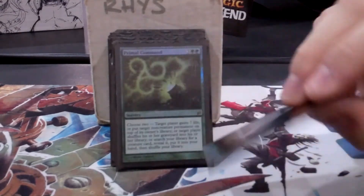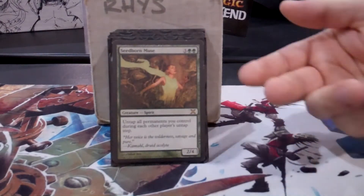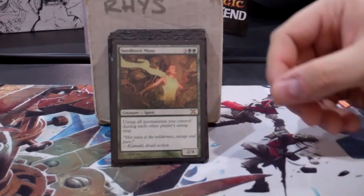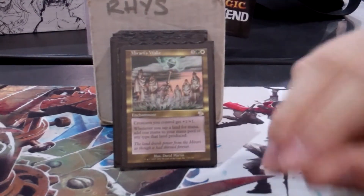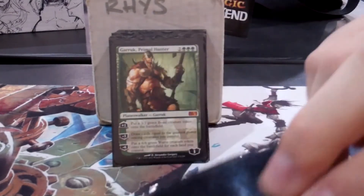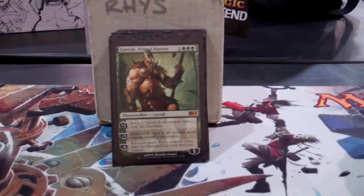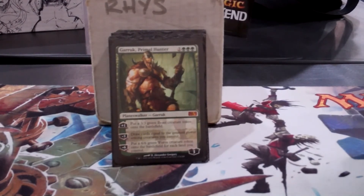A Mind's Eye is worth space dollars these days. Seedborn Muse — I've seen entire games fought over her. She's a nice lady, she'll treat you right. There's Maro's Wake. Garruk Primal Hunter is the newest addition to the deck, because what's better than making 1/1s or 2/2s? 3/3s. And then maybe 6/6s. And if I ever get the ultimate in Commander, I'm pretty sure somebody will flip a table.